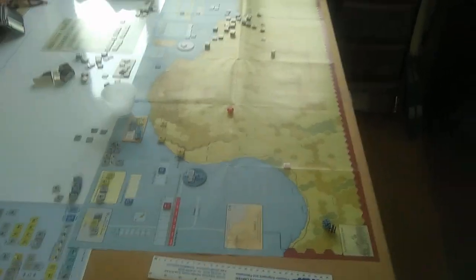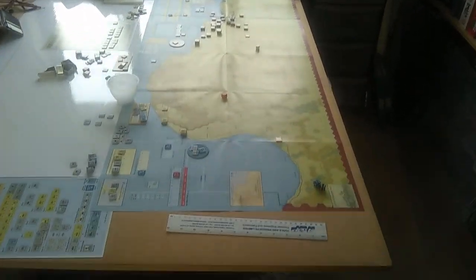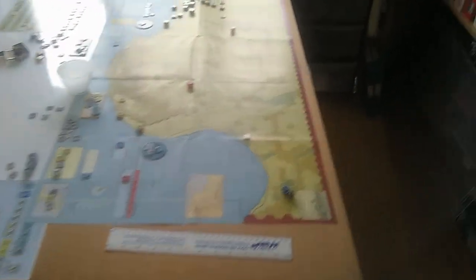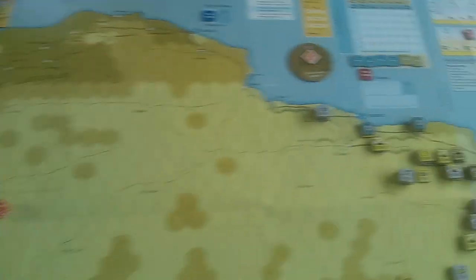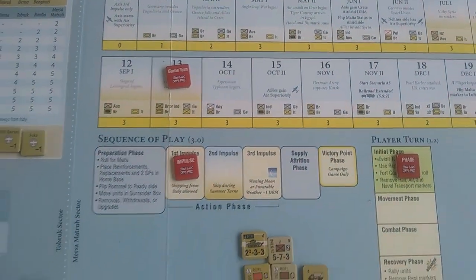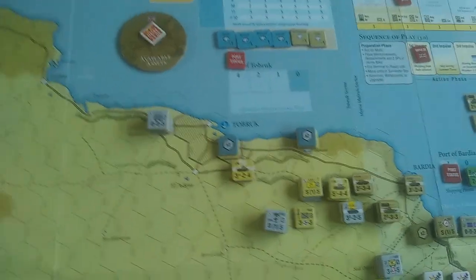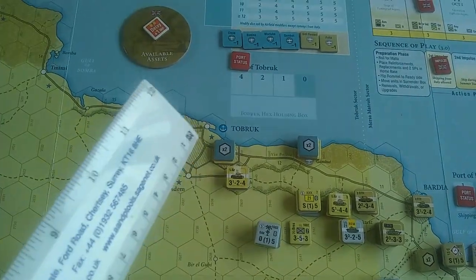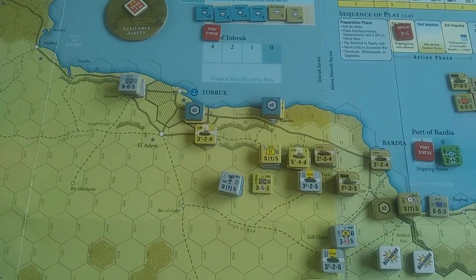Let me show you the map to give you an idea of the footprint. This table is six feet long and the map is just under that — about five and a half feet. We're on turn 13 of the campaign game and this is where the action is.